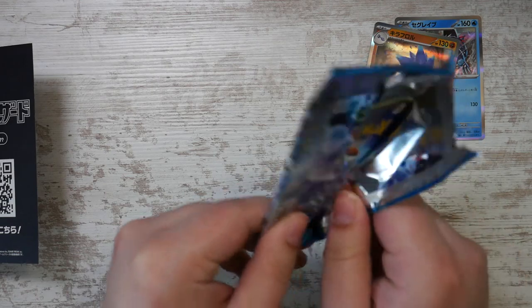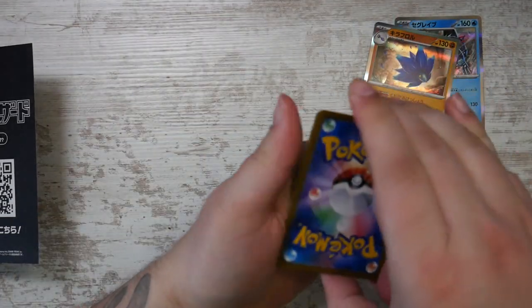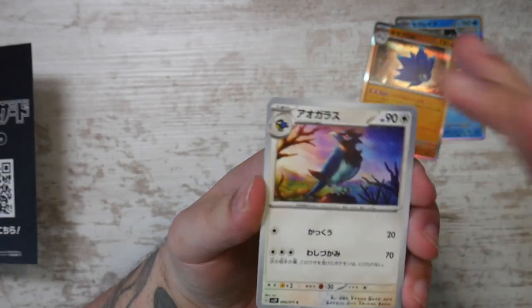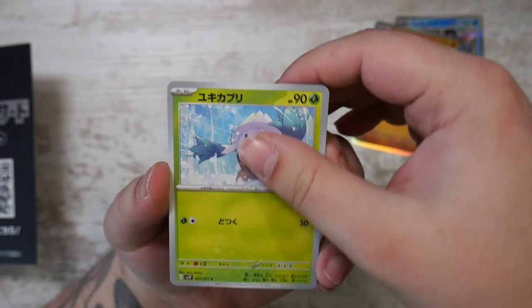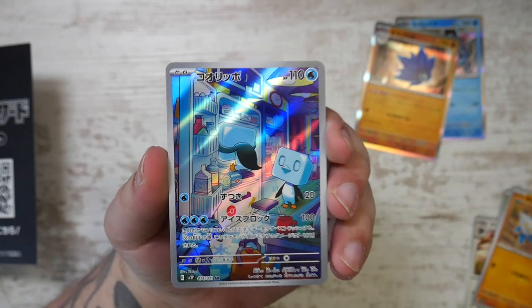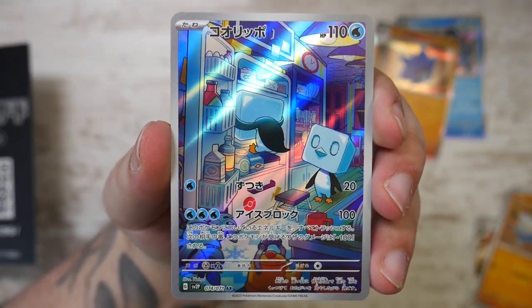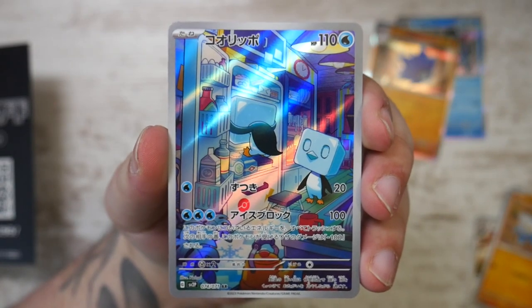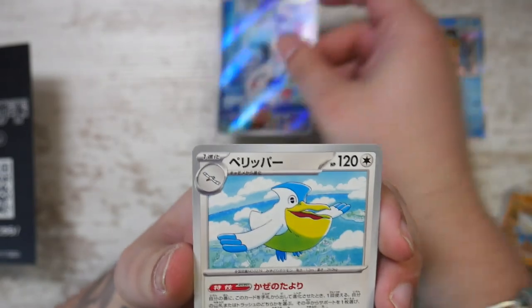The Grusha would be a great addition to the trainers that I'm sending to CGC. I've already sent like three cards to CGC just to test their German counterpart. Oh, here we go — we have the Eiscue Art Rare. This is a really cool Art Rare. That's our Illustration Rare right there.